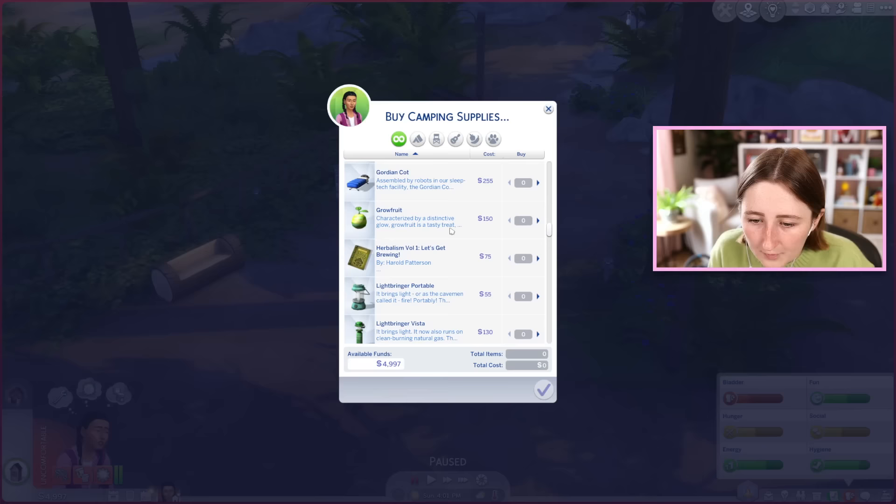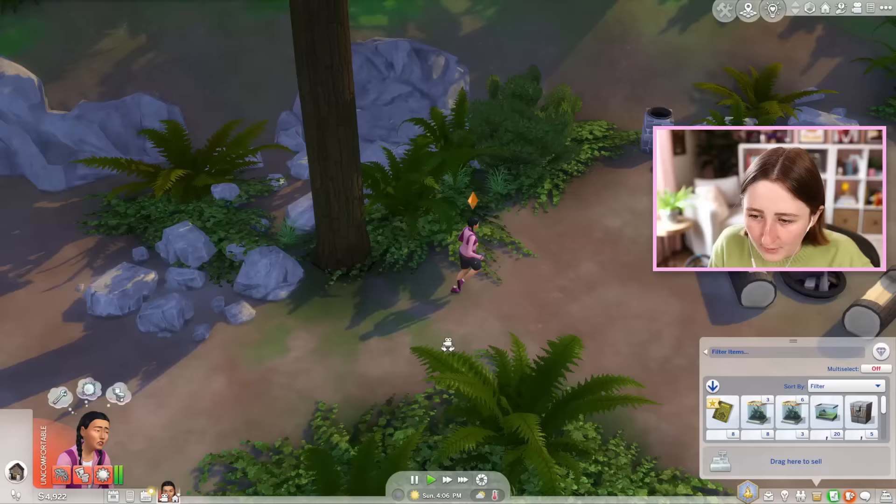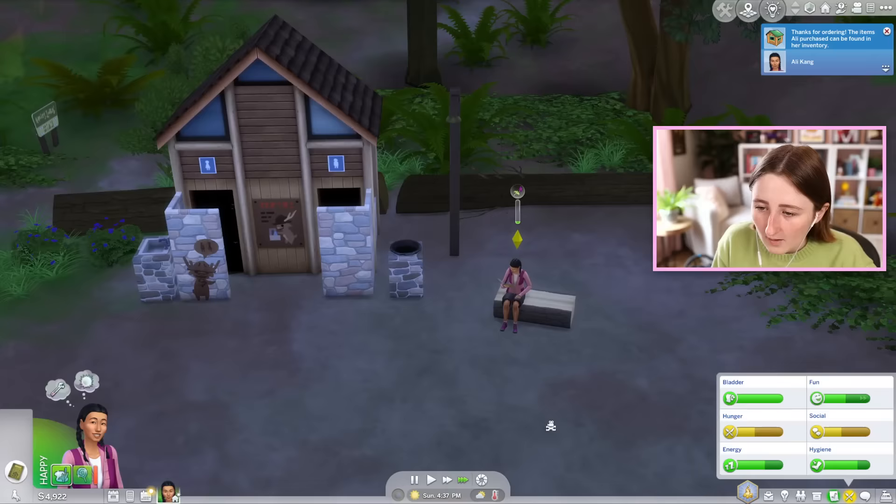There's actually a lot of bugs around the place — they're all over. Fishing volume one, there we go. I just bought this skill book so we can hopefully try and learn some stuff and get a move on with this skill building. You're gonna sit right next to the bathroom and read it? Okay, that's an interesting choice.